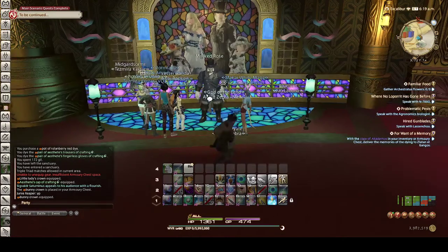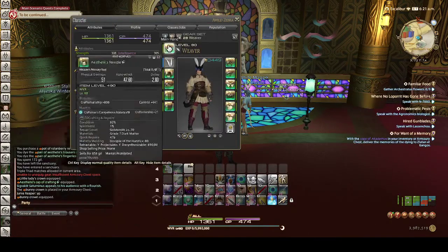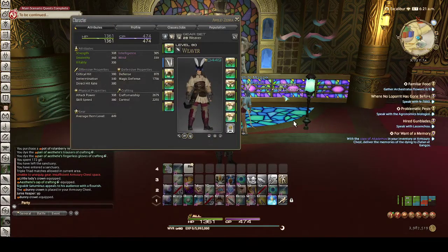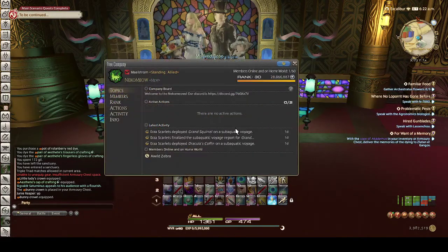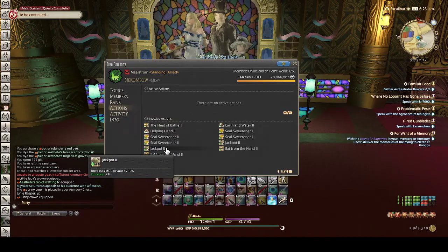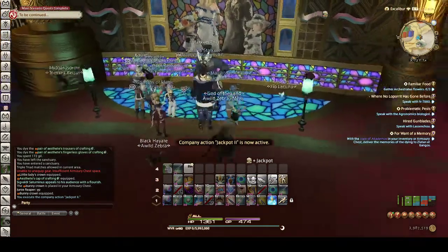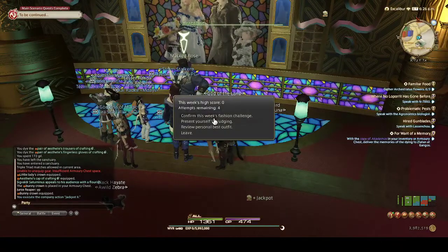Once you've done that, before you present yourself to Mss Rose, make sure all of your accessories and item or armor slots have an item in them, otherwise you will not get EZ80. If you have access to the free company bonus jackpot buff, make sure you pop that before you talk to Mss Rose for more MGP. And once you are ready, present yourself for judging to Mss Rose.